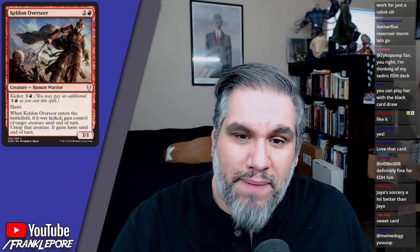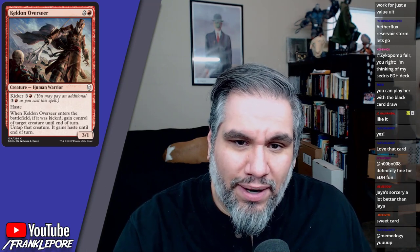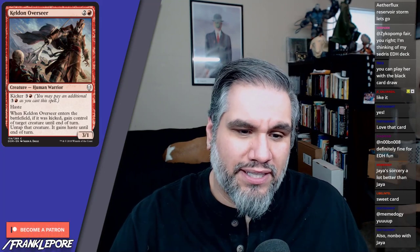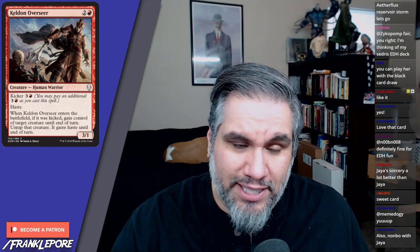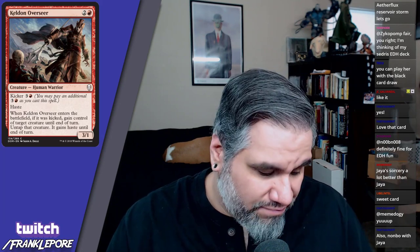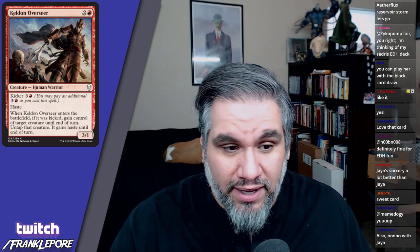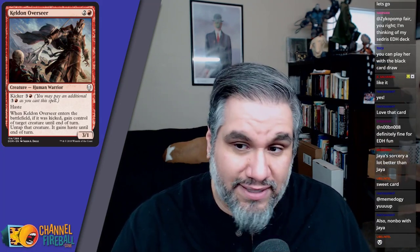Keldon Overseer — three mana for a three-one with haste. When it's kicked, you gain control of target creature until end of turn and that creature gains haste. So this is basically Threaten for one more mana on a three-one haste body. You'll probably play this in all your limited decks — at worst it's a three-one for three, at best it's a three-one with a threaten effect for six.